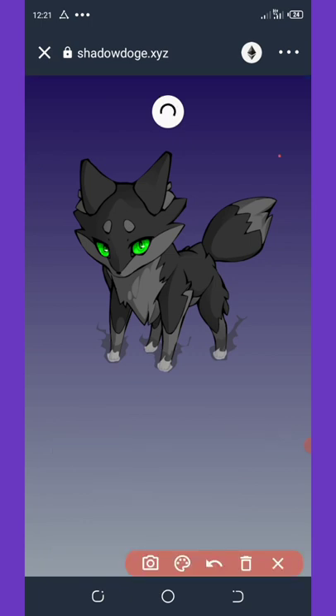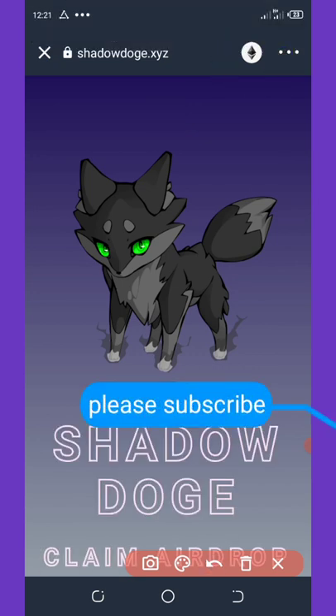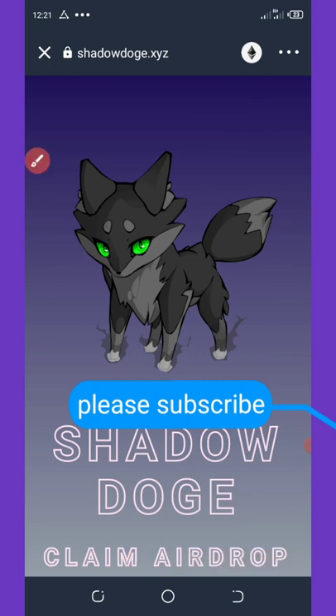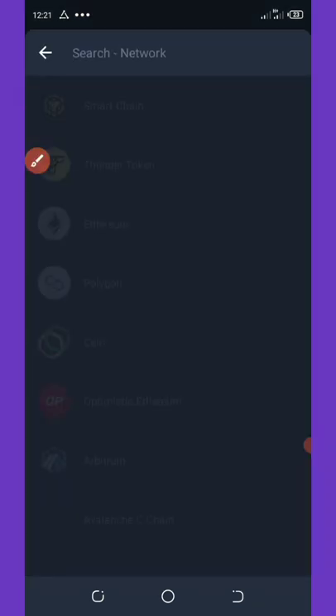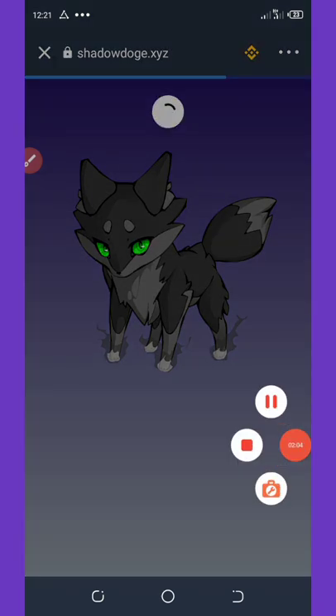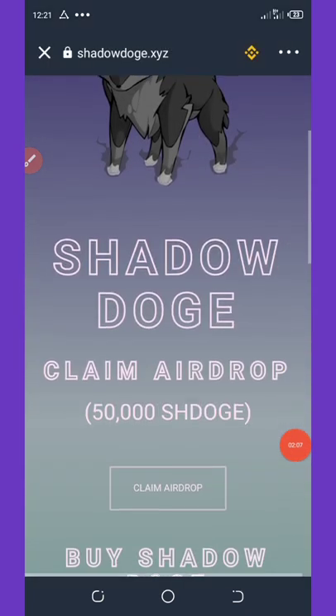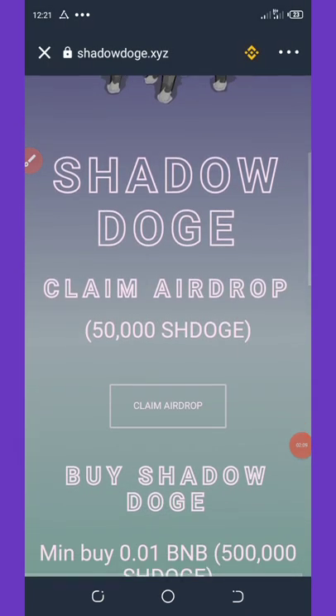Once it loads up, change the network from Ethereum to Binance Smart Chain. This will enable you to claim this airdrop. Wait for it to load up for a few seconds, then scroll down and you'll see where it says 'Claim 50,000 Shadow Dodge coins'.